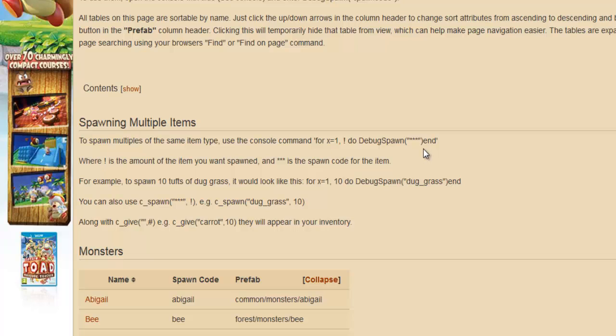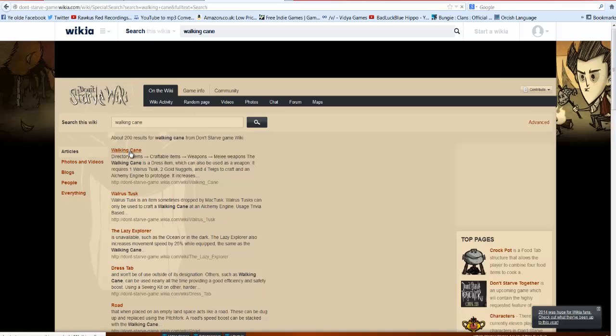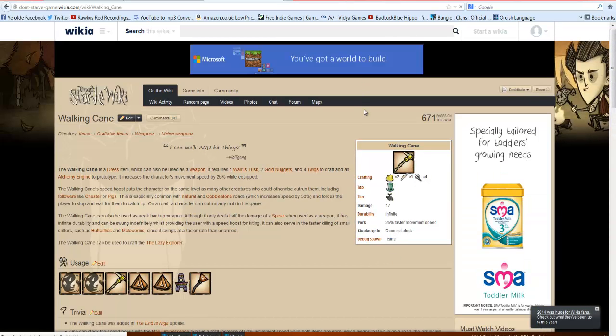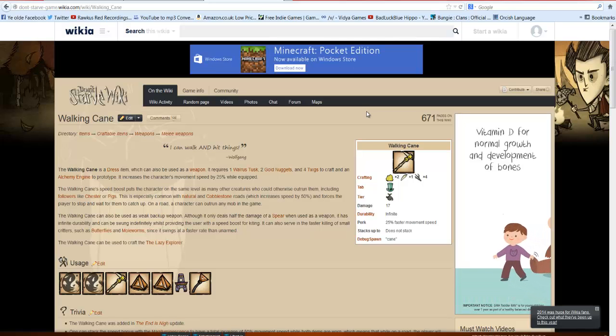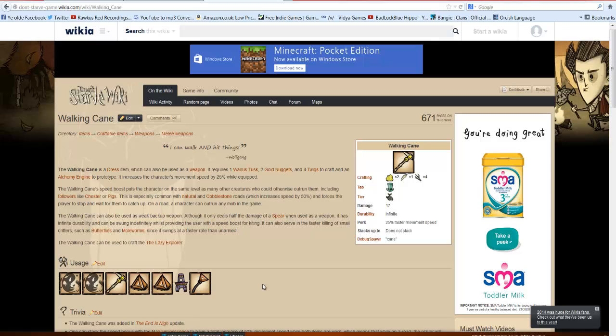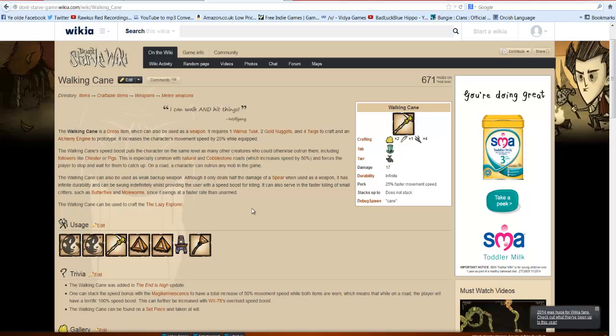When you're spawning items, the console command format uses the number of items you want and the item name. For example, if I wanted 15 gears I'd type 15 and then 'gears' in lowercase — it's probably case sensitive so copy it exactly. Spawn codes are just words, not numbers. For a walking cane, you just type 'cane.' Items spawn where your mouse cursor is. Be careful spawning large quantities if you don't have a strong computer, and in Don't Starve Together some players haven't been able to join servers with lots of spawned items.